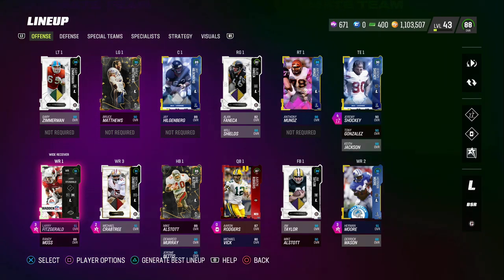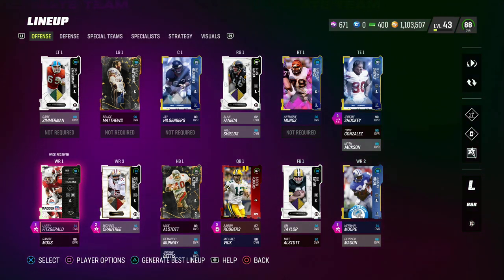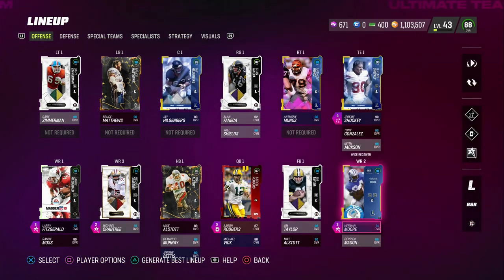The other reason this is really important is that with a Legends theme team, they're going to consistently drop content that applies to your theme team. Part of the problem with something like the Raiders theme team is they don't always drop Raiders players. But with Legends, you're guaranteed at least four cards every single week going forward.